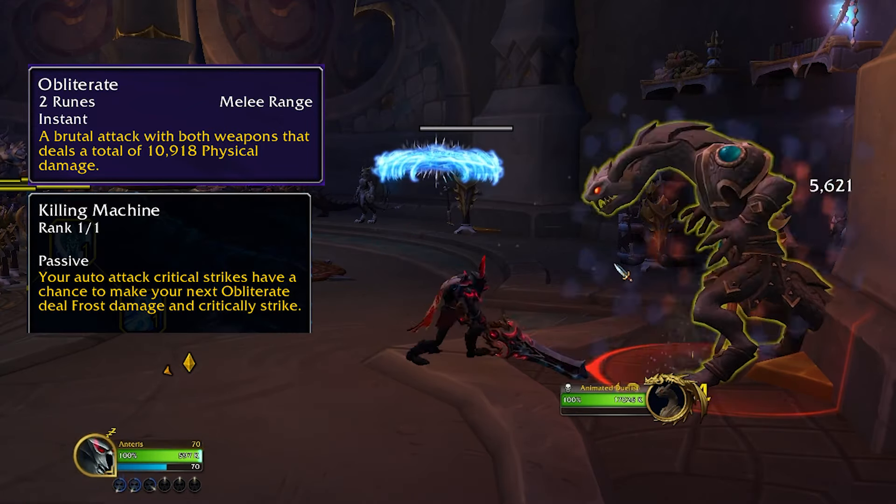Biting Cold, Everfrost, and Gathering Storm are all talents that improve the efficiency of Remorseless Winter, making it an even more prioritized cast. The final rune spender is Death and Decay, which puts down a shadowy zone that deals damage over time. The Cleaving Strikes and Unholy Ground talents improve your Death and Decay usage — as long as you stay inside it, you gain 5% haste and your Obliterates cleave onto additional targets. This is called our Death and Decay window and is critical to understanding our AoE priority and ability to do cleave damage.